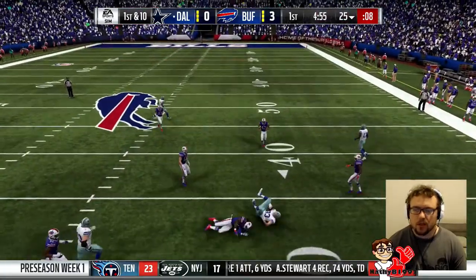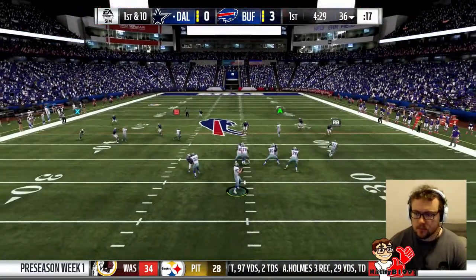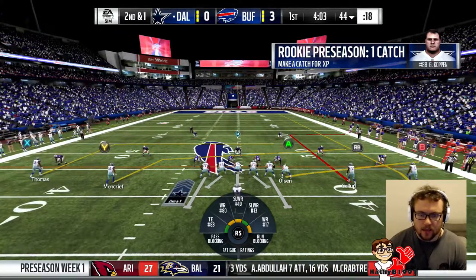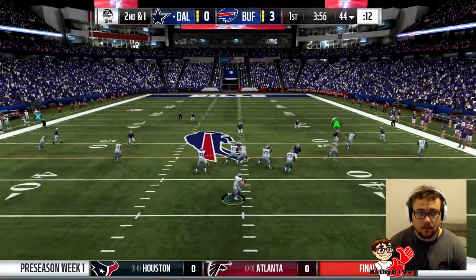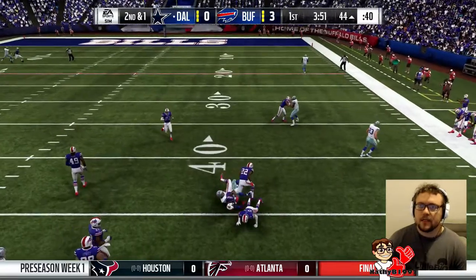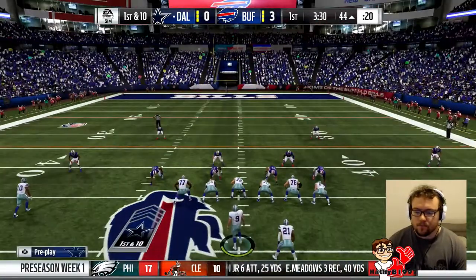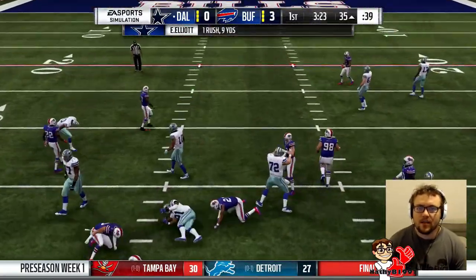We have Greg Olsen open for the first catch of the game. It looks like man coverage but it's not, so we'll hit Elliott underneath for another nine yards. Go five wide on second and one. I might change Thomas to a fade but he's not getting open there. Moncrief is wide open for another completion. We're going to run it because finally we have our starting offensive line and Zeke out there — nine yards on first down.